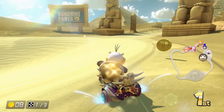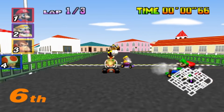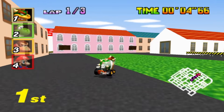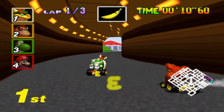So without further ado, let's-a go. Right off the bat, Super Mario Kart has no known scrapped tracks, so let's check out Mario Kart 64. Surprisingly, Mario Kart 64 has only one unused track that was just recently found. The track is simply known as Town. The track itself is a very rigid shape with lots of 90-degree angle turns.